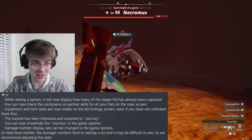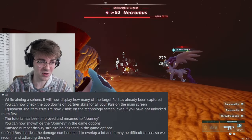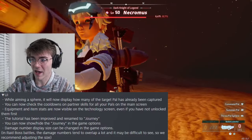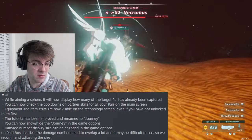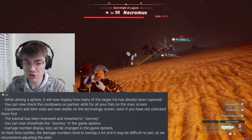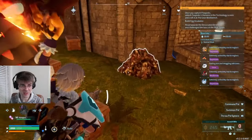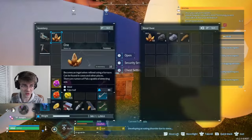The tutorial has been improved - it even reset on people with high level experience, so I'm having to do it again. You can now show and hide the journey in game options. One thing I do have a question about: did they fix the pals glitching through walls? That's what drives me crazy, that's what keeps me up at night. The last UI update is that damage number display size can be changed in game options. They also changed the animation drastically - look at the pal balls now. The body armor is kind of cool. They're smacking a little bit different and you can change the size of them.